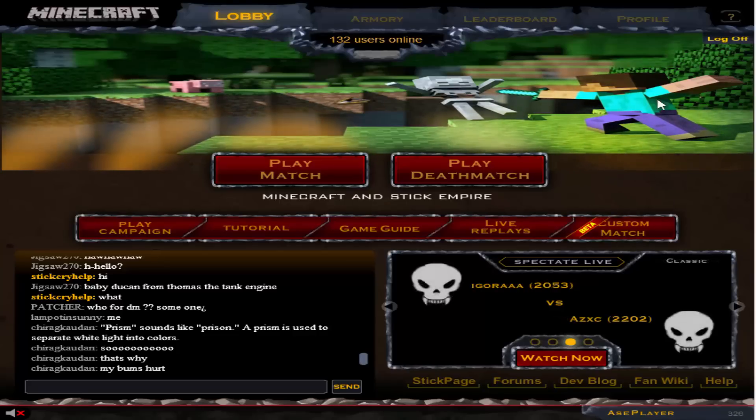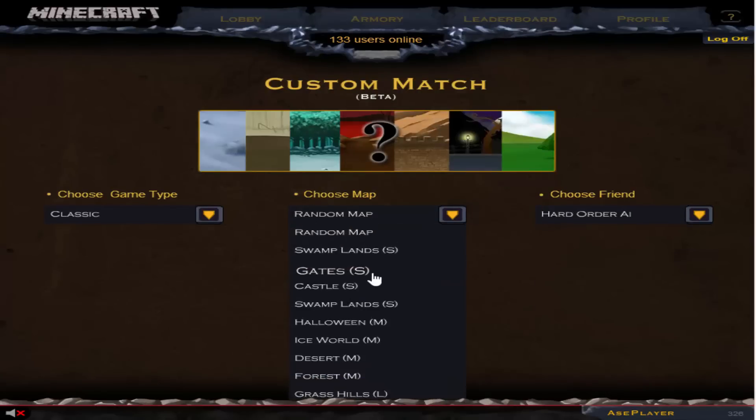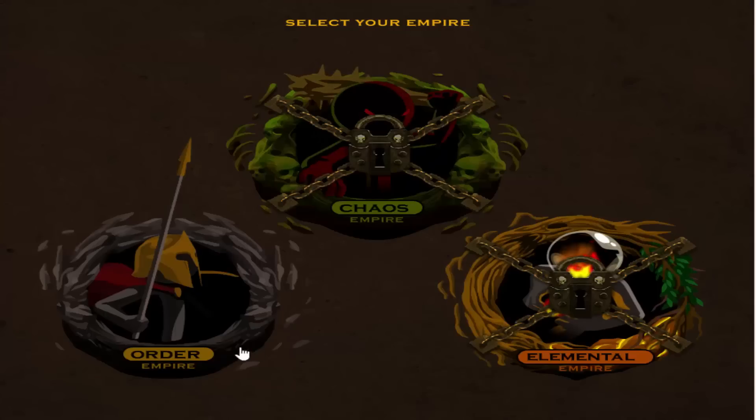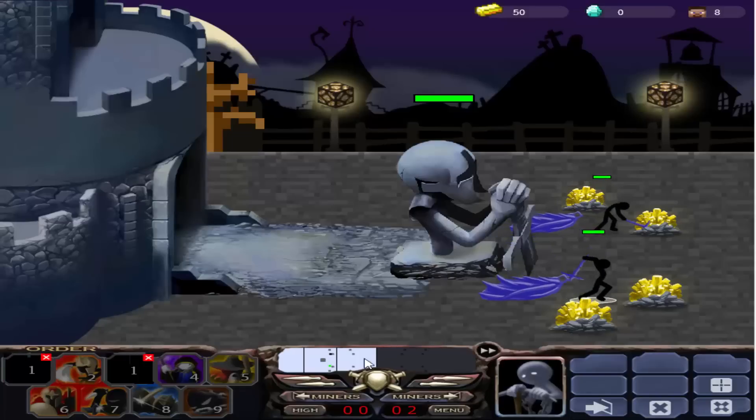We only have one map right now, and we have this awesome loading screen. I'll just show you guys that really quick, against an AI. We have Halloween right now, so let's check this out. This is really cool — here it is.